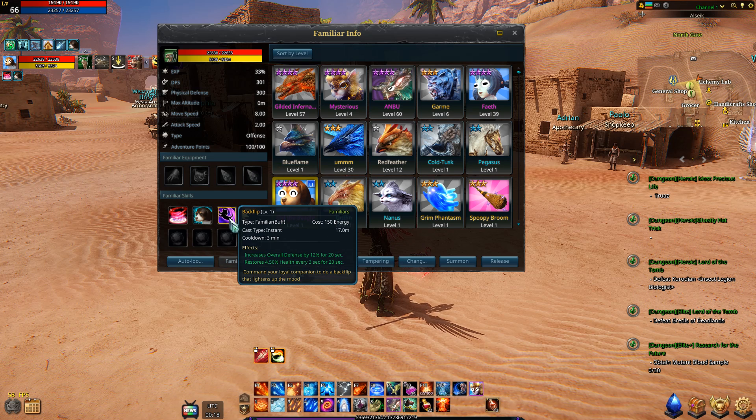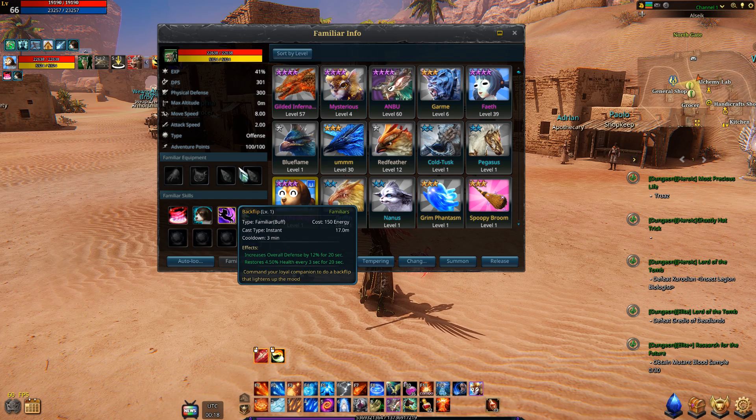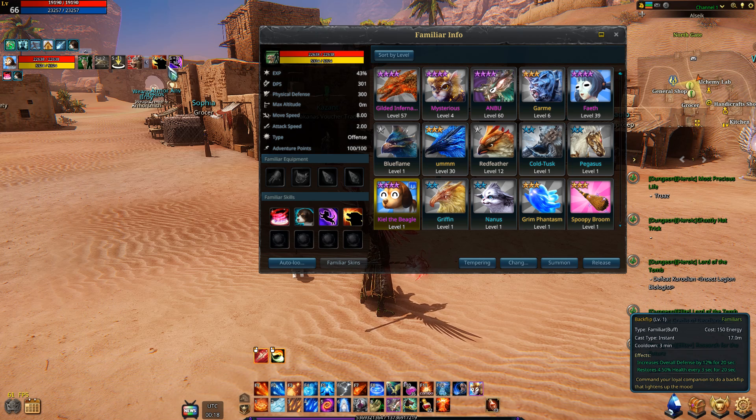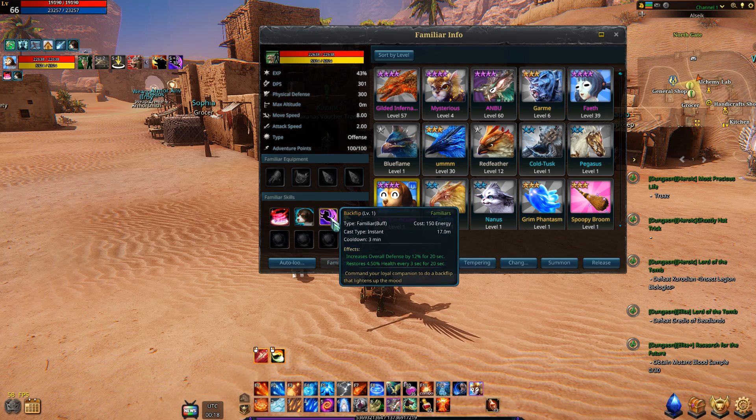The second skill we have is really good. Restore 4.50 health every 3 seconds for 20 seconds, so it lasts 20 seconds and procs every 3 seconds. As well as increasing overall defense by 12 — that is huge. You can just summon him, and he auto-activates it. So all you do is summon him, then de-summon him and use your Nelma pad while you get the buff for the health restore and defense increase.